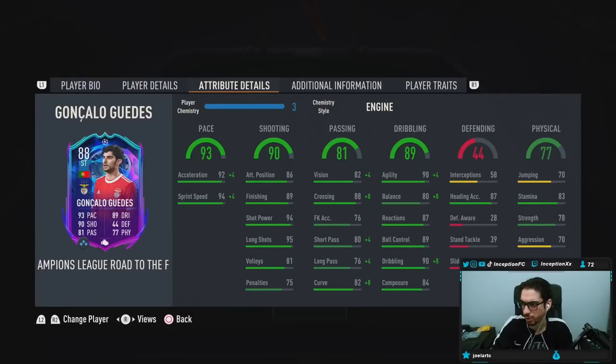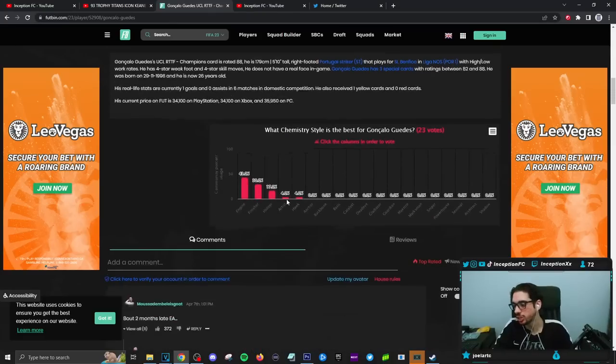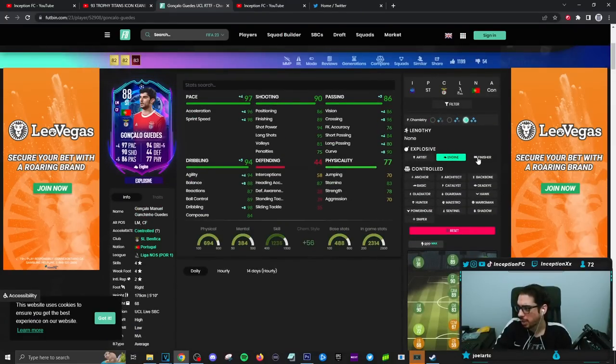Looking at this card in-game on an engine chemistry style — it has to be an engine in my opinion. I refuse to listen to anybody saying anything otherwise, because his dribbling stats are perfect for you to want to give him an engine. He's still going to be on the lower side for certain areas, which you may want improved because he's an average body type player. Some people are giving him a finisher as well, which wouldn't be necessarily horrible for the shooting boost. But with the engine, boosting balance, agility, all that kind of stuff is going to be important. Engine will give him really good pace too — 96, 98 to work with.